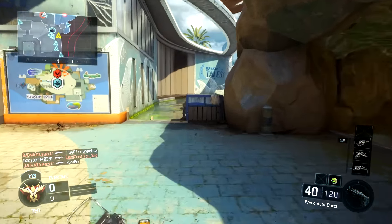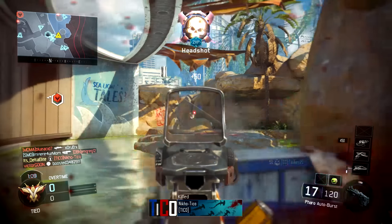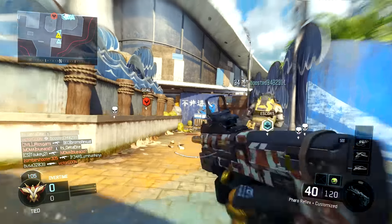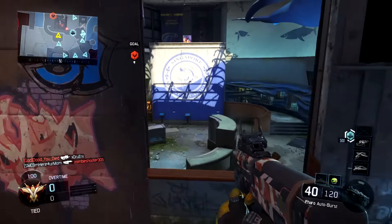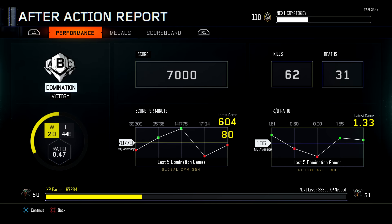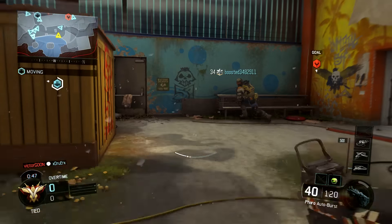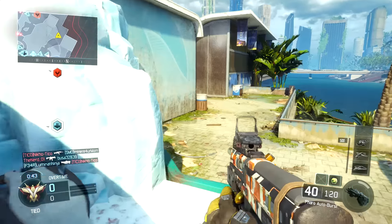I definitely recommend Ground War, Nuketown 24/7, domination, kill confirmed, or search and destroy. Try your best to get some challenges done in between games and slay out as many people as you can. I've been going for headshot challenges while this double XP is live, and check this out on screen - I ended up getting 64,000 XP in one game just because of headshots, and I joined mid-game. This was my Ground War domination game. I probably could have doubled my score - maybe gotten 100,000 XP in one game if I had joined right from the start.